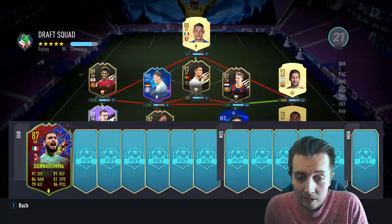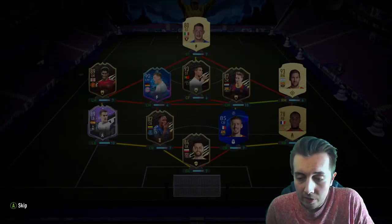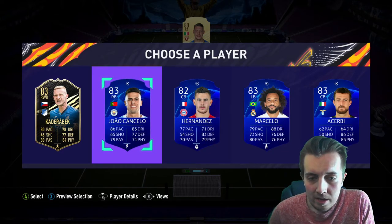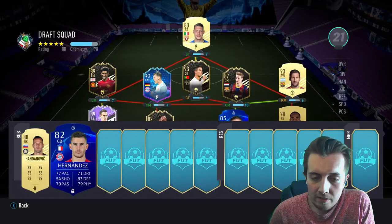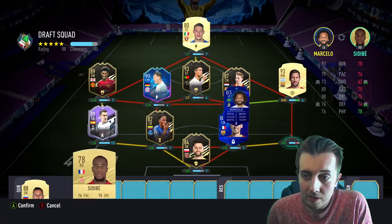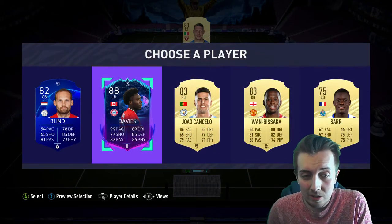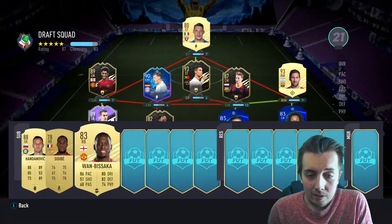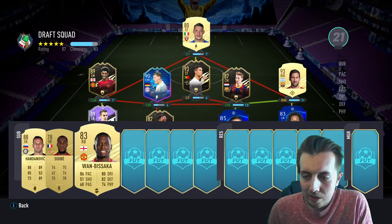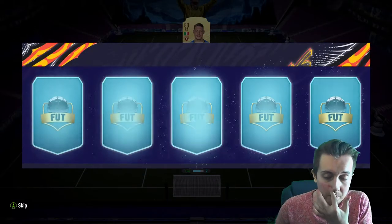Nobody that actually helps, so French? Nope. We'll take Handanovic for the highest rated. Cancelo, Hernandez, Marcello — I'll take Marcello. He gets a bit more chemistry and he's a bit higher rated. Alphonso Davies — crazy card! Imagine the quadruple perfect link: Maguire, Wan-Bissaka, Luke Shaw and Marcus Rashford. We missed out big time. Leroy Sane or Suchek? I'm going to take Suchek — he's got a high rated card and fits the midfield.